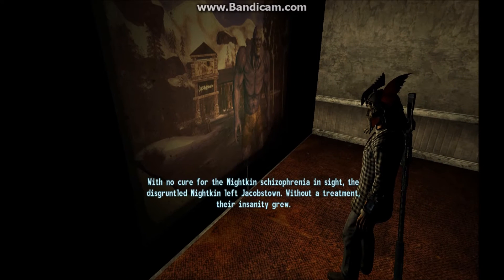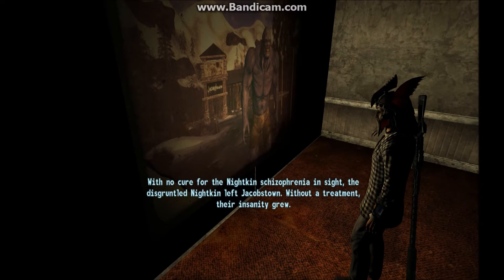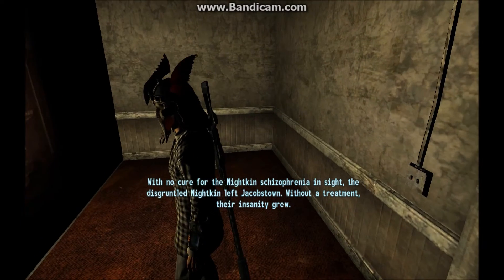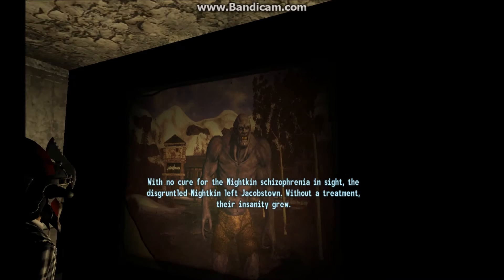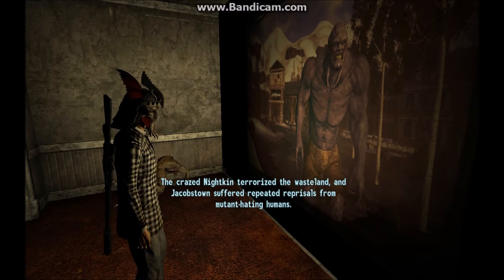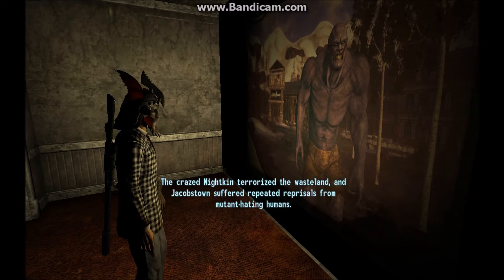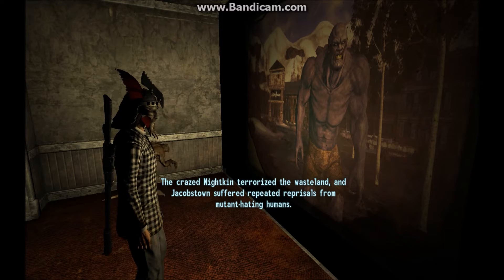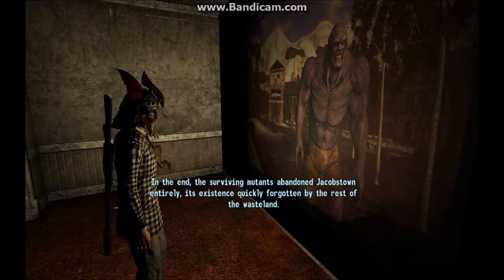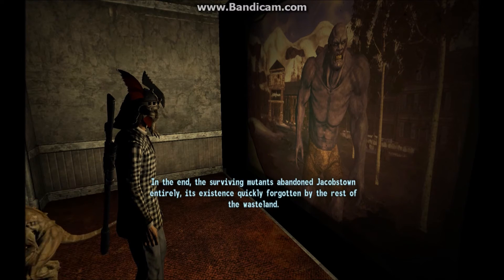Bolstered by ancient knowledge of governance, economics, and transportation, they carved a mighty empire out of the ruins of the Northwest. With no cure for the Nightkin schizophrenia in sight, the disgruntled Nightkin left Jacobstown without treatment and their insanity grew. The crazed Nightkin terrorized the Wasteland, and Jacobstown suffered repeated reprisals from mutant-hating humans. In the end, the surviving mutants abandoned Jacobstown entirely, its existence quickly forgotten by the rest of the Wasteland.